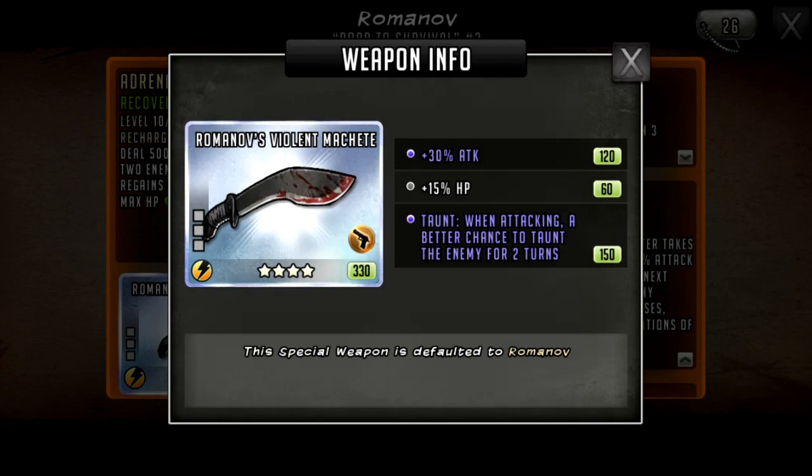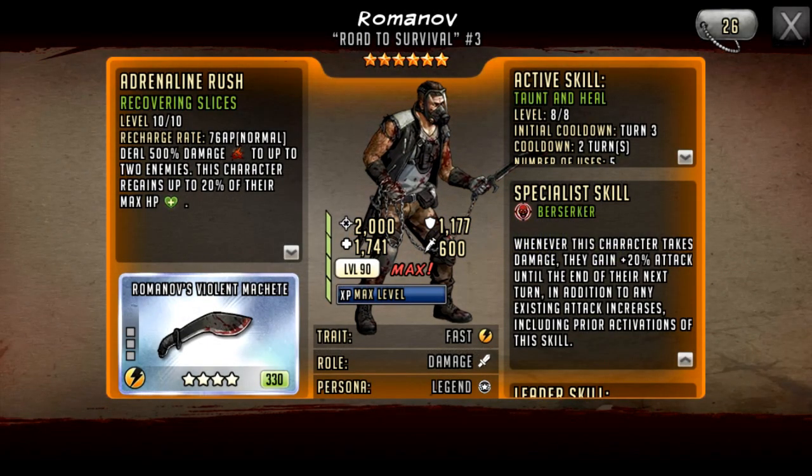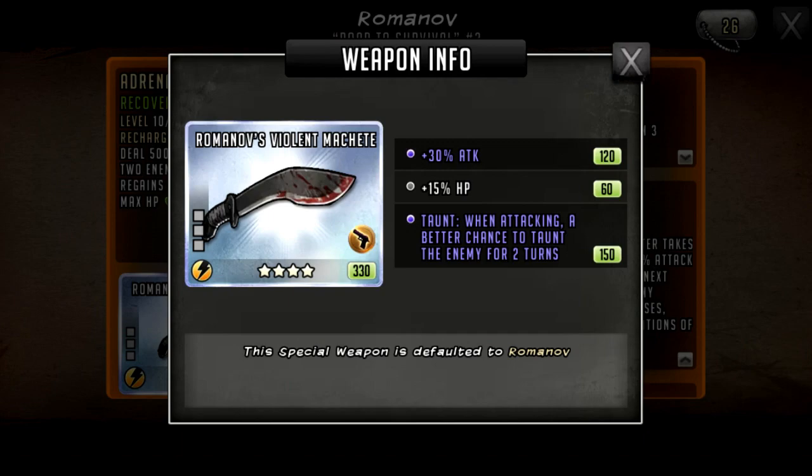Looking at his dossier, his defense is pretty low but his HP is pretty high. He's not going to be great on defense, or he'll need a very specific lineup. He's a massive window with his weapon but doesn't have much defense. For his weapon upgrades, you'd probably go AP on attack to get his rush quickly — it's only 76 AP — and then stack damage with a couple of double 5% attack bonuses.